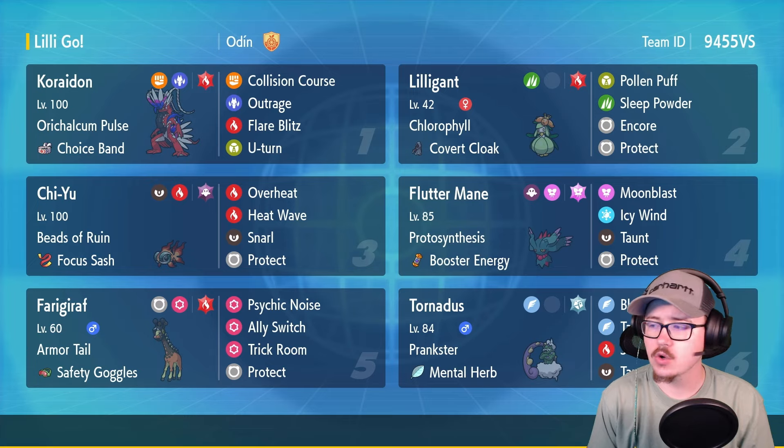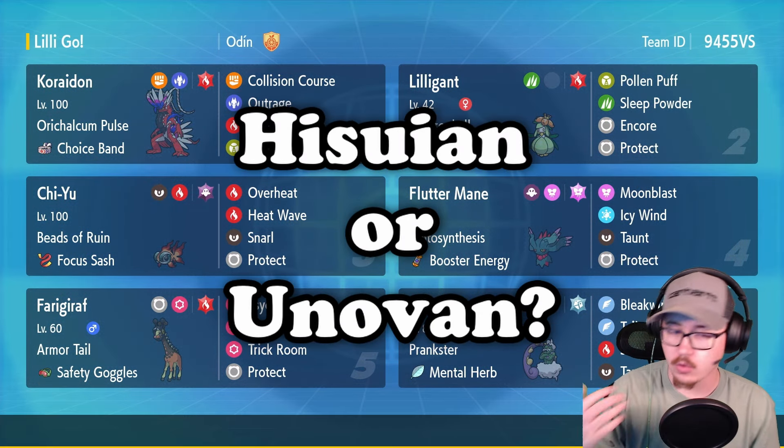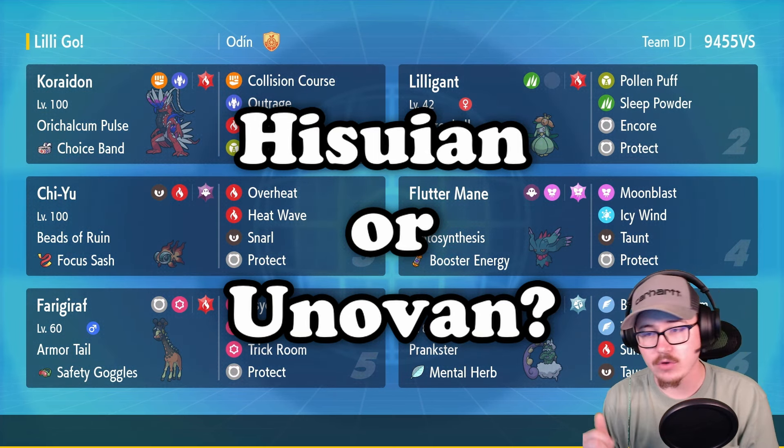This team comes from Aquamoth over in the Discord, so thank you for sharing. Let me know in the comments below: do you prefer normal Lilligant or Hisuian Lilligant? For me personally I like the design of Hisuian Lilligant, I think it's a really cool Pokemon — that's gonna be my vote. Let me know yours in the comments below.